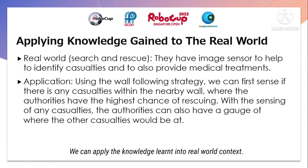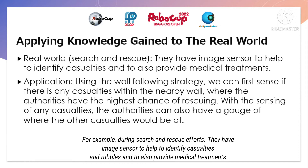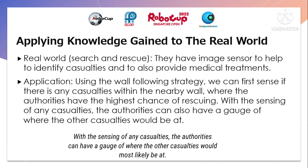We can apply the knowledge learned to real-world contexts. For example, during search and rescue efforts, they have image sensors to help identify casualties and rubble, and to also provide medical treatments. We can apply wall following strategy — first, we can sense if there are any casualties within the nearby wall, where authorities have a higher chance of rescuing the casualties alive. With the sensing of any casualties, authorities can also have a gauge of where the other casualties are.